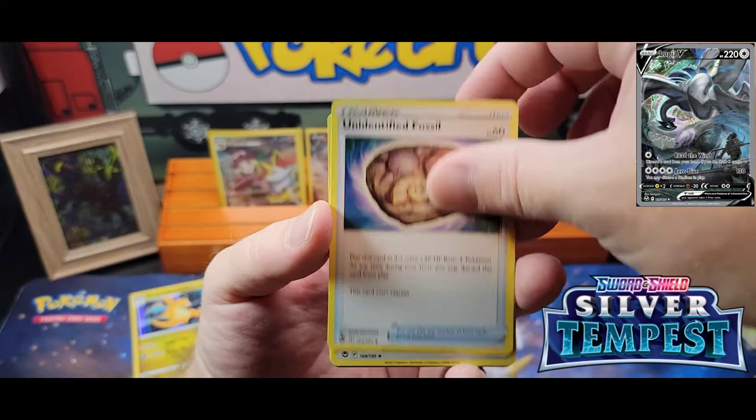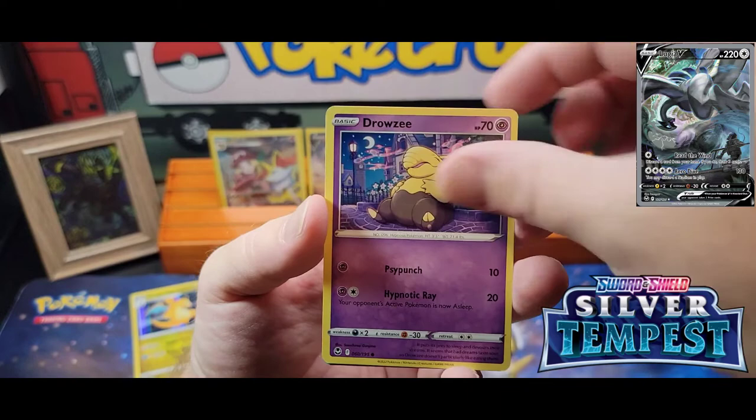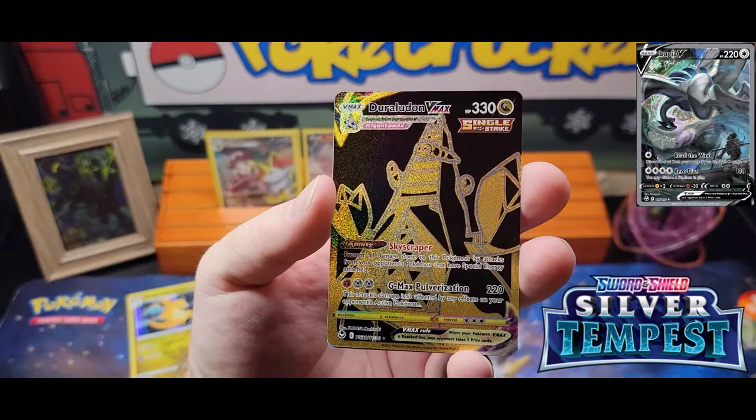Pack ten: Regenerative Energy, Unidentified Fossil, V-Guard, Relicanth, Aluccia, Rufflet, Vulpix, Drowzee, Duraludon D-Max Gold Trainer Gallery. We actually pulled something in this box — how about that? And a Regidrago V-Star. Double banger!